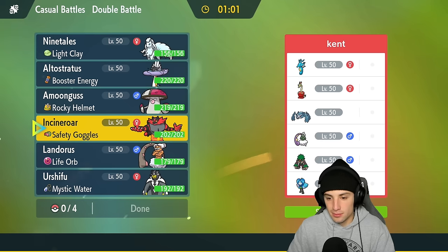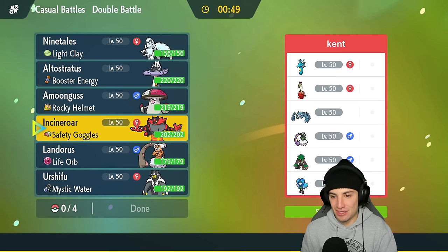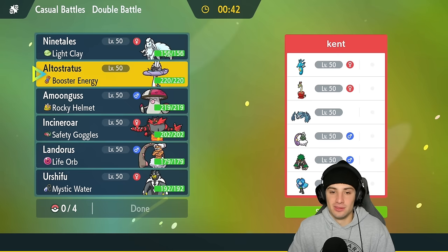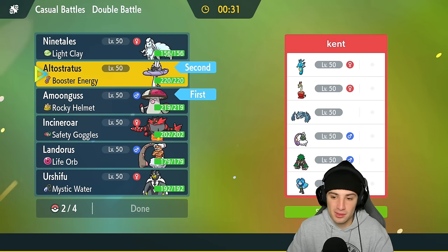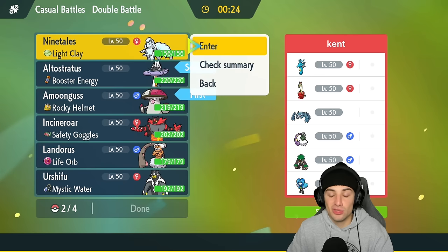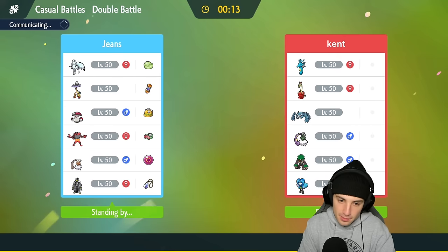I'm thinking about who to lead. Physical attackers on their side are kind of lacking, and one of their physical attackers has Clear Body, so Intimidate isn't really going to be that good. I could go Landorus with Amoonguss and maybe start throwing people to sleep — Amoonguss with Rage Powder and a Calm Mind boost would be gnarly. I'm going to give that a try. In the back end Ninetales could be solid, and last but not least Urshifu or Landorus. I think Landorus is going to be a little bit better just because Rillaboom is such a huge threat.